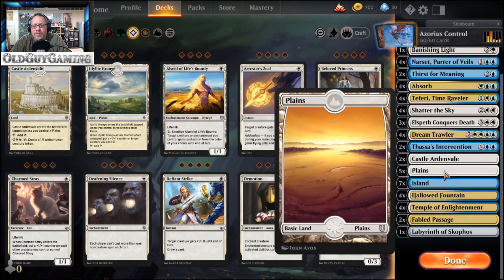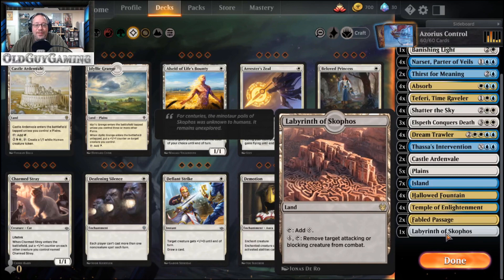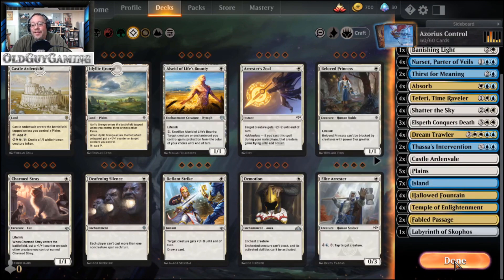The mana base is relatively simple: 2 Castle Ardenvales, 5 Plains, 7 Islands, 4 Hallowed Fountains, 4 Temples of Enlightenment, 2 Fabled Passages, and the Labyrinth. The Labyrinth taps for colorless mana, but if you spend 4 and tap it you can remove a target creature from combat — so if they block with a creature, you tap it, remove it from combat, and still go through. It's really kind of cool.